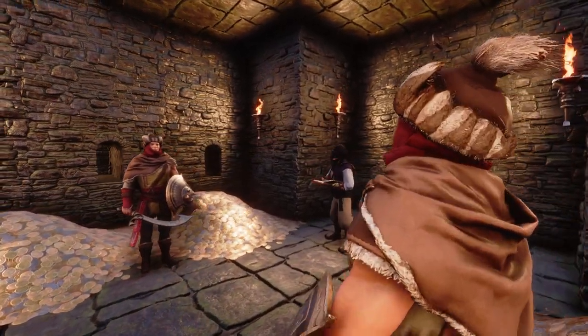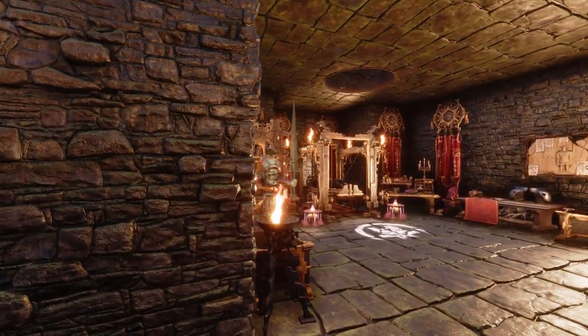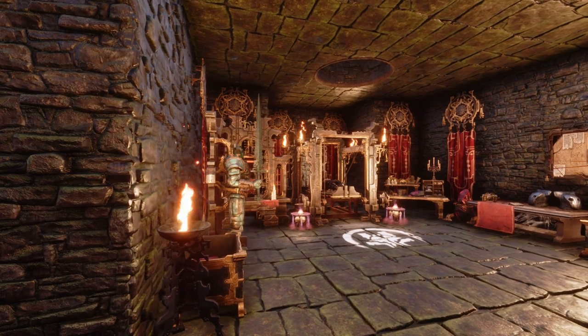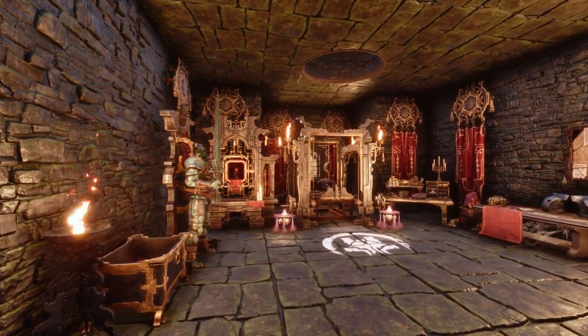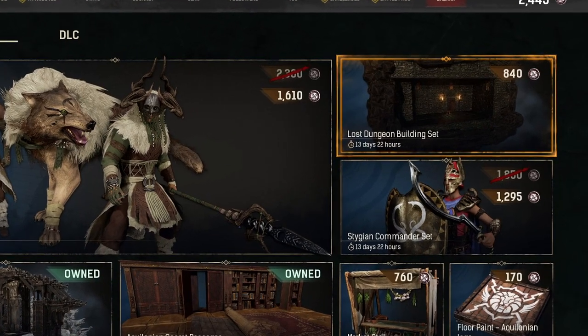At the time of writing, the Lost Dungeon Set is in the Bazaar now, and by the time the video goes out we'll have around three days remaining on the Bazaar. It comes in at 840 Chrome Coins for the set, which is exactly $7 worth of coins.